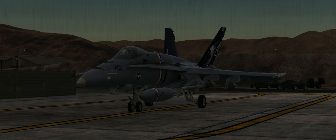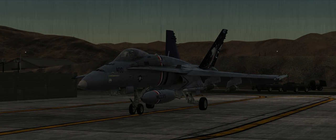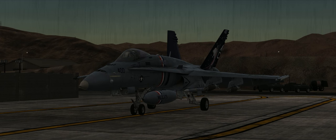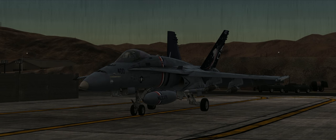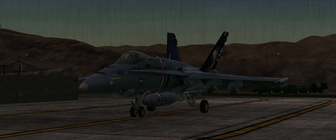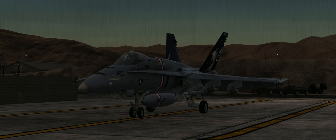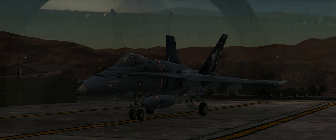JDAMs of course come in three flavors here in DCS for the FA-18C: the GBU-38, which is a 500-pound weapon; the GBU-32, which is a 1,000-pound weapon; and the GBU-31, which is a 2,000-pound weapon. On our jet today we have four GBU-38s. We will program three pre-planned targets into three weapons and do a target of opportunity shot on our fourth weapon. So let's go ahead and get her started up, put in our target points, and get going.